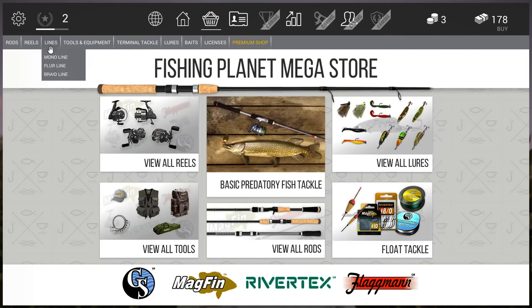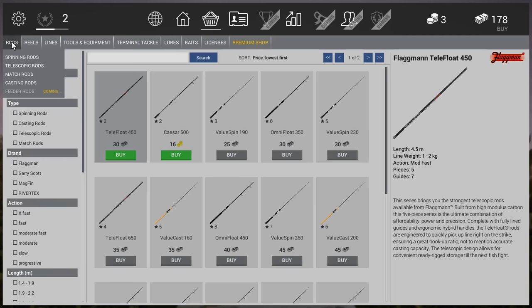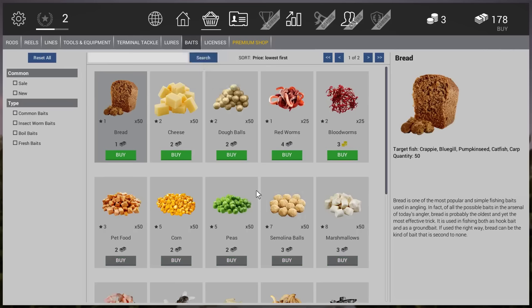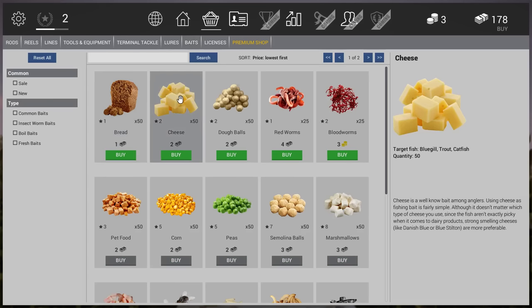The third icon is the shop, and I was really amazed - this is what makes the game so good. You have so many options: rods, reels, lines, and bait. In the bait section, if you hover over cheese for example, you can see what you can catch with it - a bluegill, a trout, and a catfish. It's very important to know which bait to use. Also make sure your line weight matches the fish - if your line is rated for 1 kilogram and you hook a 2 kilogram fish, your line will break.